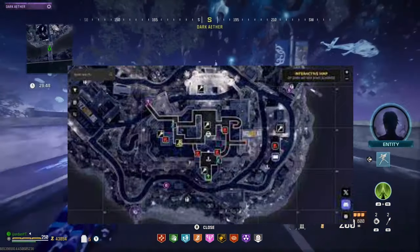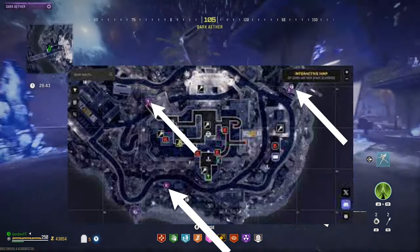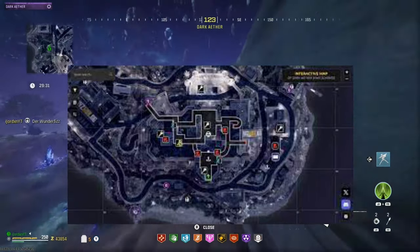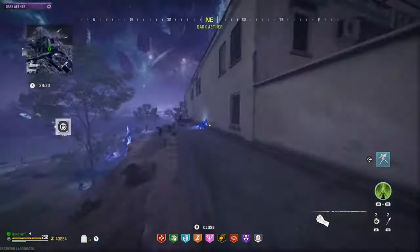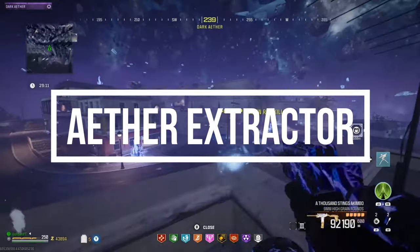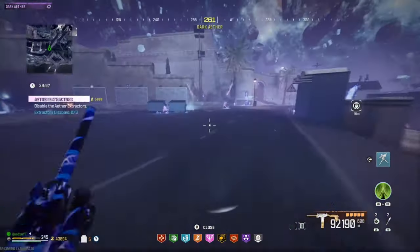Looking at the map on screen, these three points are where the contracts are located on the Dark Ether map. The first one we'll start with is just over here — run this route, come up the ladder, and this is the Ether Extractor contract. Just activate it and then run over.